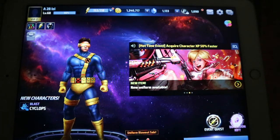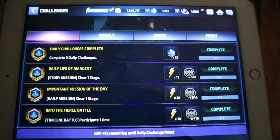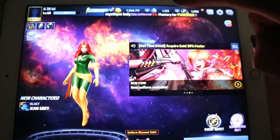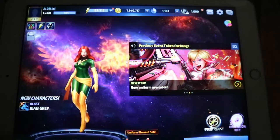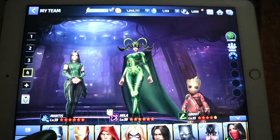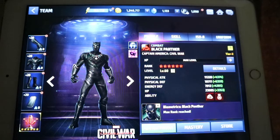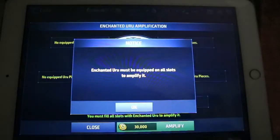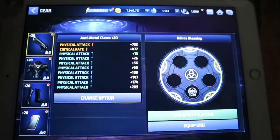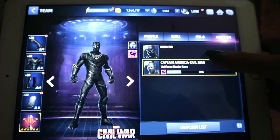Each day — because I'm in the UK — the game refreshes at 3 or 4 PM. You get a new set of challenges, and you do your challenges to win energy, XP, and crystals. If you save up your crystals — I have 1,133 — you can buy uniforms or biometrics, which is how you upgrade your character. For example, Black Panther: the maximum gear is level 20, and once you reach that you can do the Uru amplification. You can also put ISOs on to make him stronger, and there are different uniforms depending on the character.